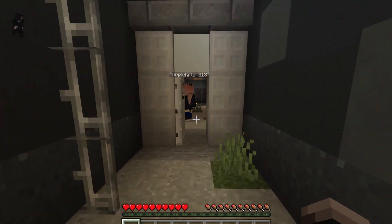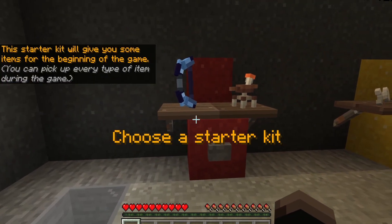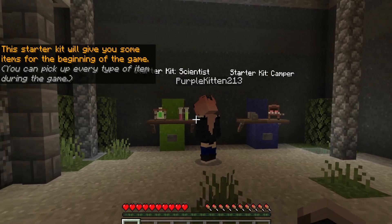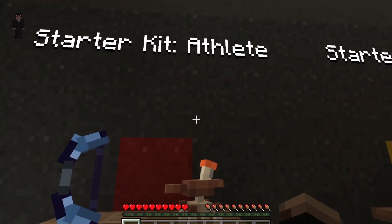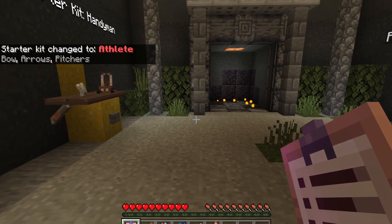These are the starter kits — you get to choose which starter kit you want and that's what you start with. I'm taking the scientist gear. I always go with that — I like having the bow. Purple Kitten ran off without me!